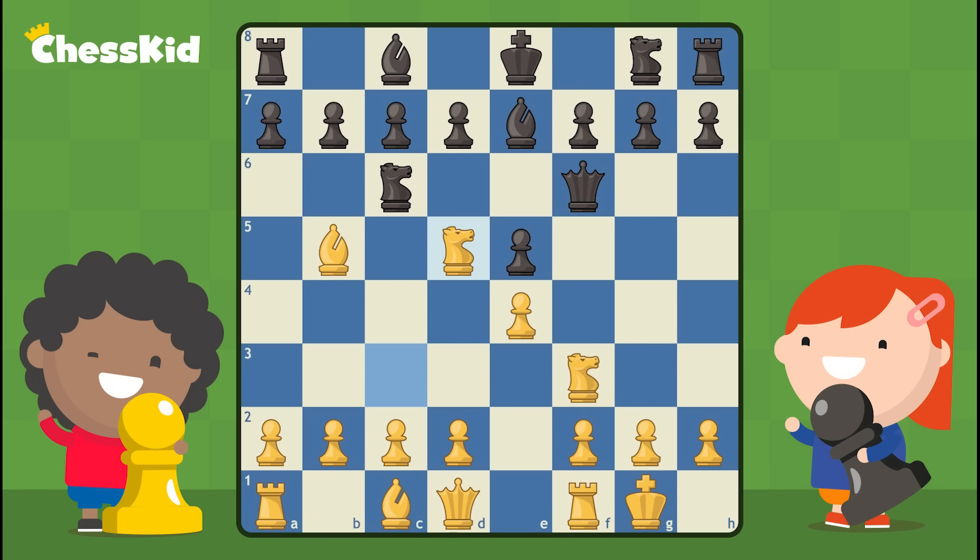Let's go back and figure out how to defend against a fork. If you were black here, where could you move your queen to also defend this pawn? Did you find the move queen to d6? Now there's one attacker on the pawn and one defender. If it's one to one, the defending side is okay. Not every fork is going to win pieces — if you're defending, see if you can move one piece to guard the other and you might just be able to get out of a fork.